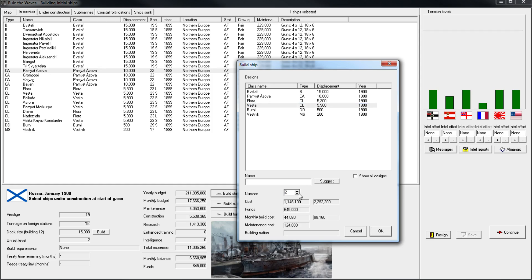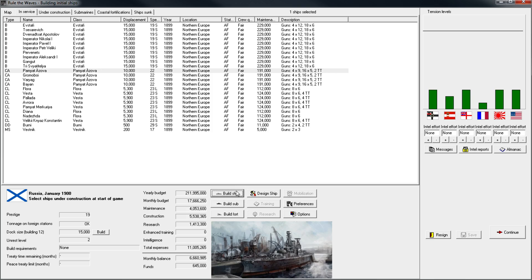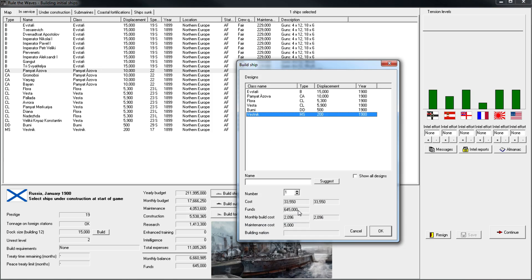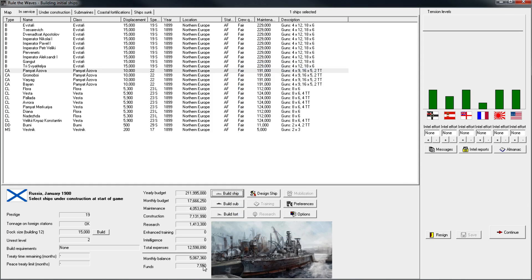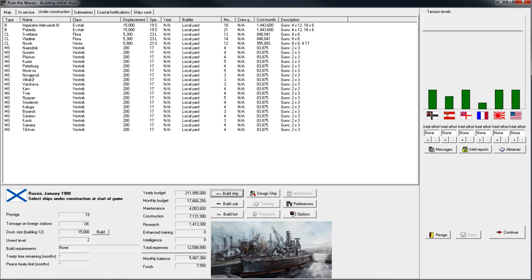I suspect we don't have the funds to start building some of those. My funds are only at 6.45 million, so we're going to have a bit of a problem. We should be able to get a whole slew of the smaller ones at least. We're cutting it right down and should have 5 million left. Unfortunately, this is going to leave us with not that impressive a list of ships under construction compared to what it could have been.